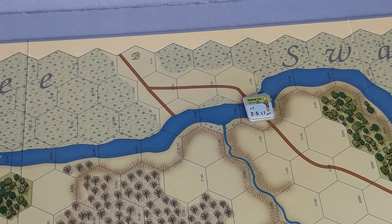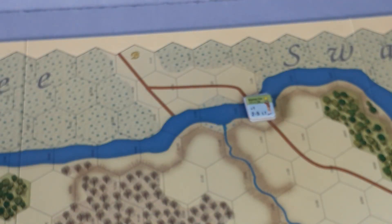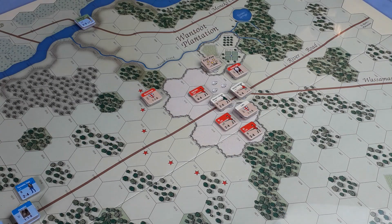That is the Americans' turn over. At long last, it is the Brits' turn. We'll flip the counter and put it on the turn track. The first part of the Brits' turn is the movement phase. No reinforcements to place, so straight to the move. I'll have a think and come back and show you how I moved.